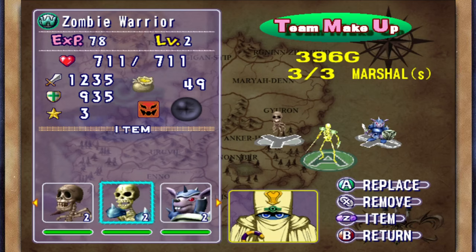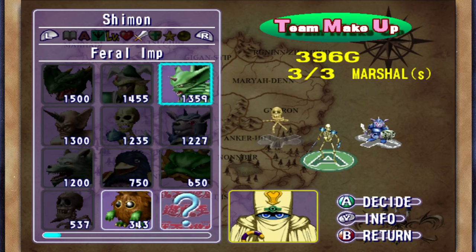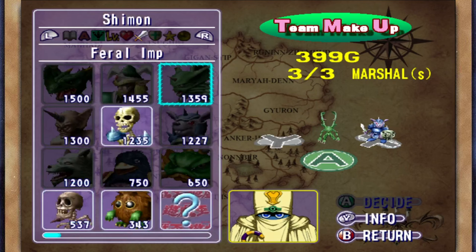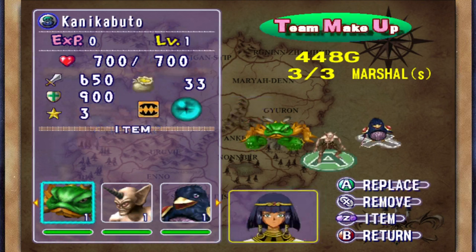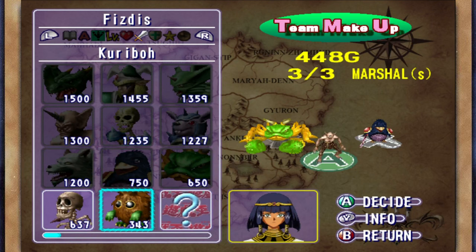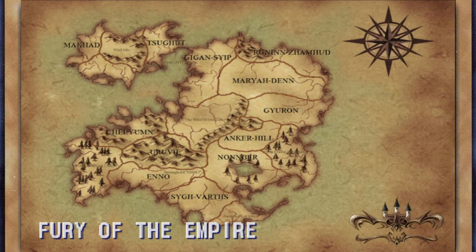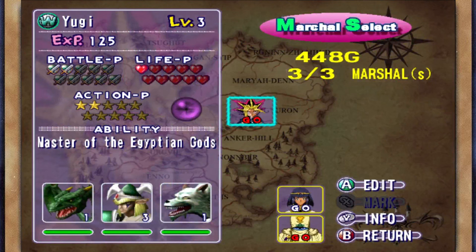Moving on to our next forces: Simon, you will be gaining Feral Imp - he will be joining your army and will go in your attacking area so you can move your forces a little faster. And of course I didn't forget about Fizzdiz - her monsters are god awful but Penguin Soldier having four attacks is nice. Her monsters are still technically stronger than the other two so enjoy your monsters.